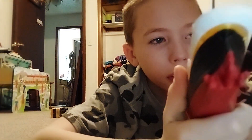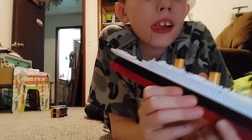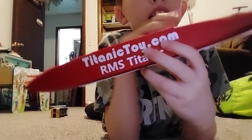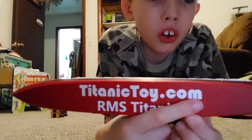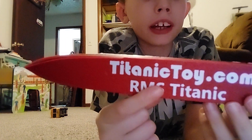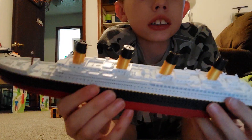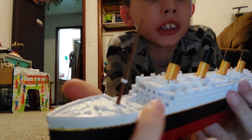The back, the front, the bow, the four smokestacks. The propellers. It says titanictoy.com — you can get this from Amazon or titanictoys.com — and it says RMS Titanic. And there's the little crow's nest up there, and here's the bridge.